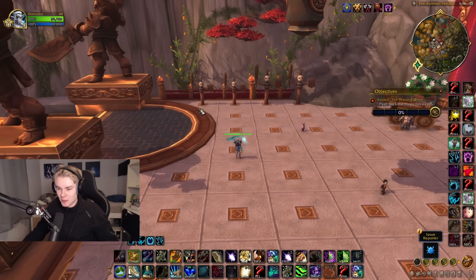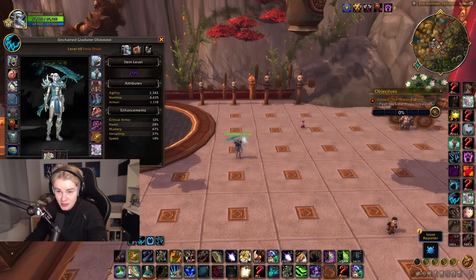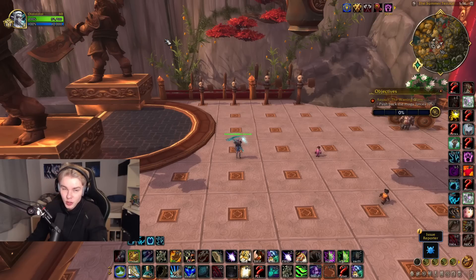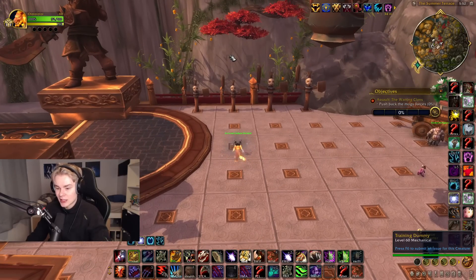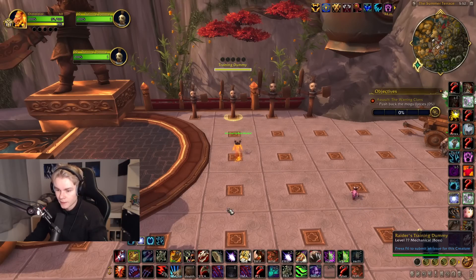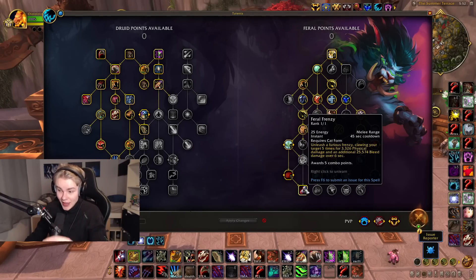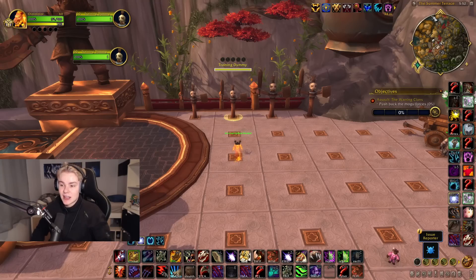Now a quick rotation guide for the single target build. One thing to keep in mind is that even though this is mainly a single target build, it can still cleave quite well because Draft is gone. Draft being gone is one of the best things to happen to Feral in a long time — this means you're not really restricted to one target. So if you want to throw Rake, Moonfire, or Rip up on two or three targets, you're fine to do so without getting punished by your Legendary. This build is quite simple and pretty similar to Shadowlands in that we have Feral Frenzy and Swarm. We also have Bloodtalons now — we can have BT and Frenzy, which is awesome. This build is going to lead you nicely into the 70 version, so if you get the fundamentals down well, you'll be very prepared.